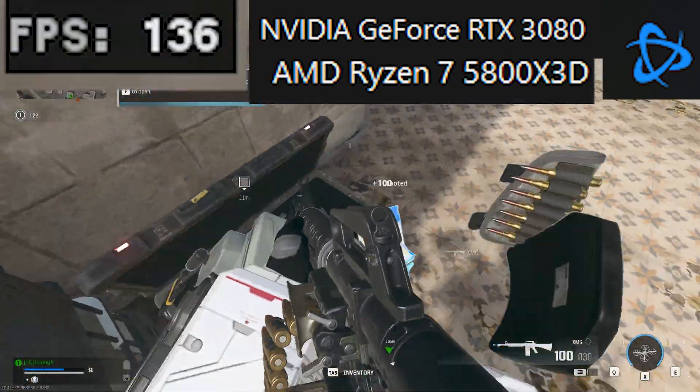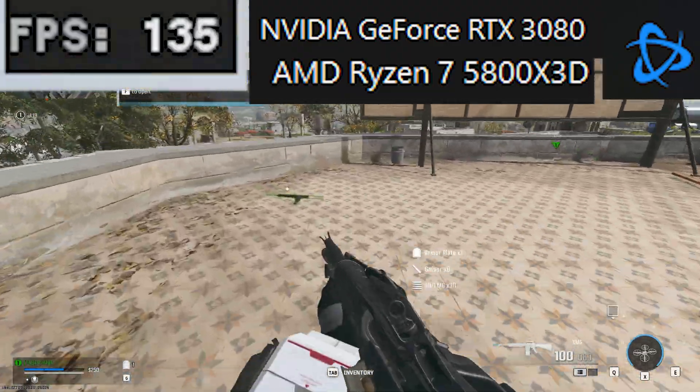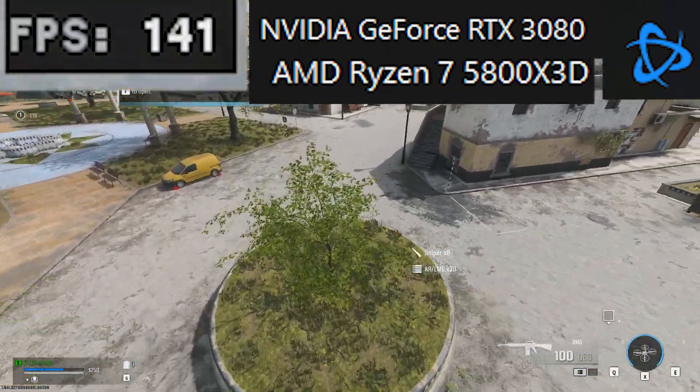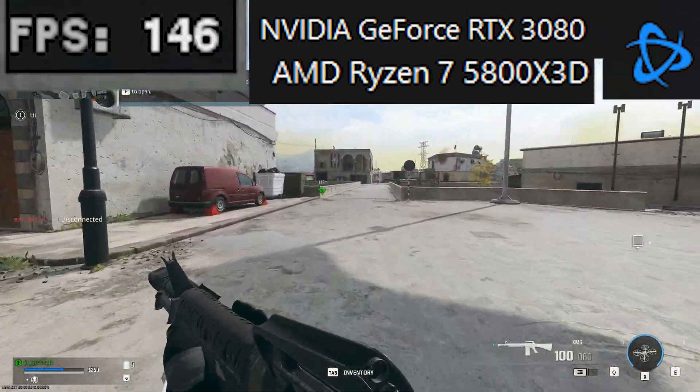I have no idea why or how this works, so don't ask me for an explanation, but I can tell you for sure that it does work. I gained an average of 100 frames per second by moving from Steam to Battle.net on the Urzix-Stand map.